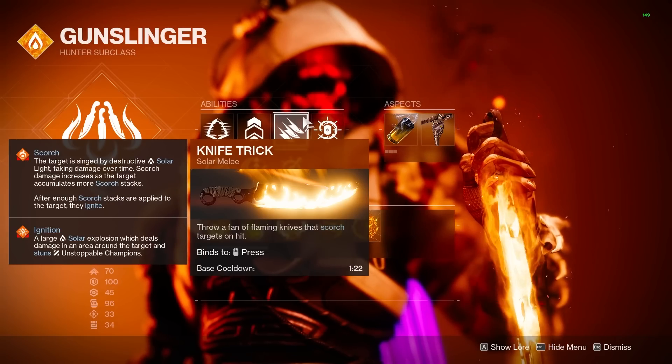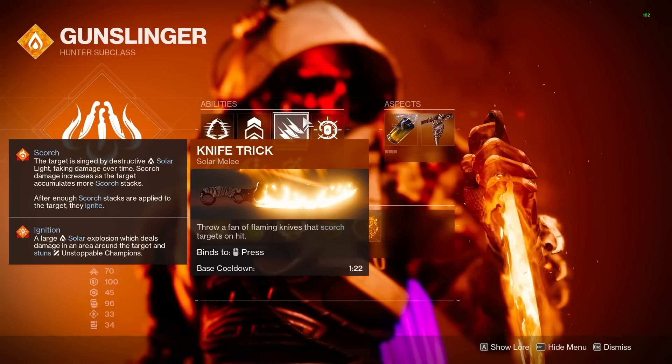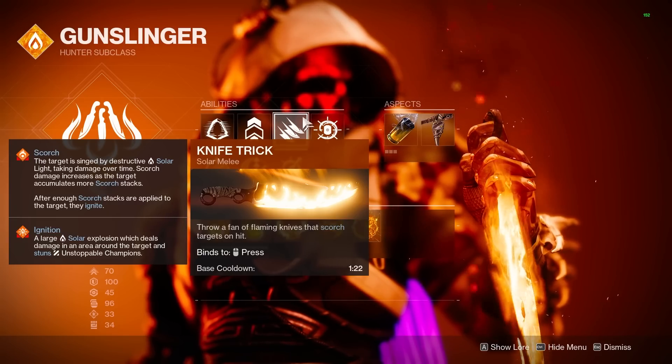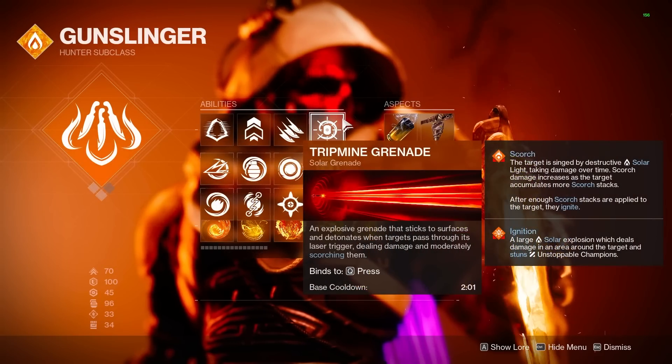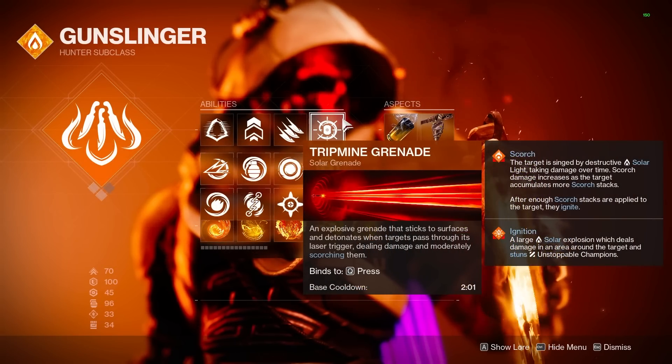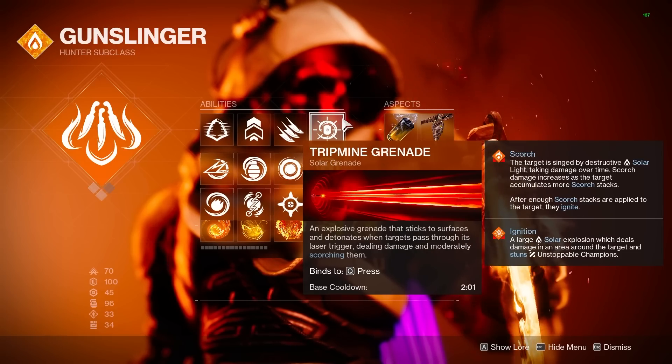We will be getting grenade energy back for each ability that damages enemies, and since we throw three knives with Fan of Knives, this counts as three ability ticks, making it the best option. Lastly, we are running Tripmines because these are the grenade that works with our exotic, which is going to be Young Ahamkara's Spine.